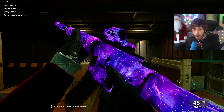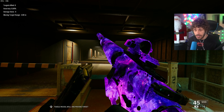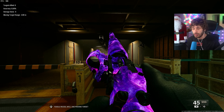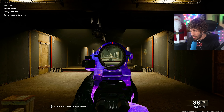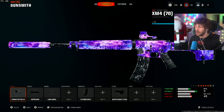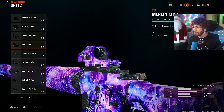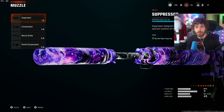For the first weapon on the actual list we've got the XM4. We're using a brand new stock that allows us to have no recoil without needing recoil control attachments. The optic is the Prisma Tech Reflex — I really like it on this gun. It's a very underrated sight you should definitely try out, although I usually use the Kepler Micro Flex. For the muzzle we've got the suppressor, allowing us to be off the radar.